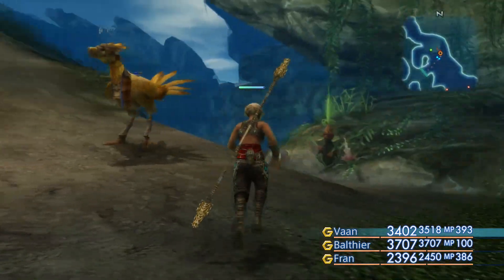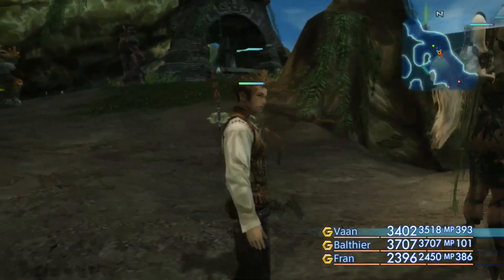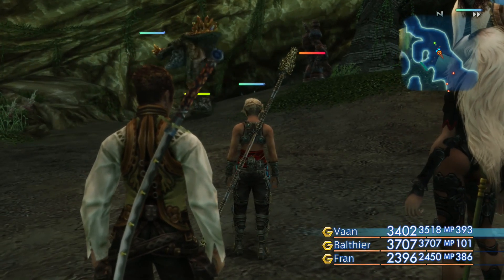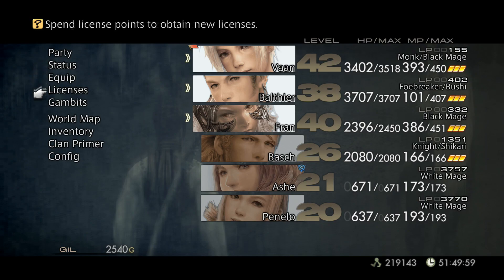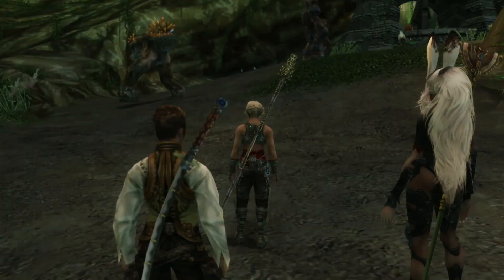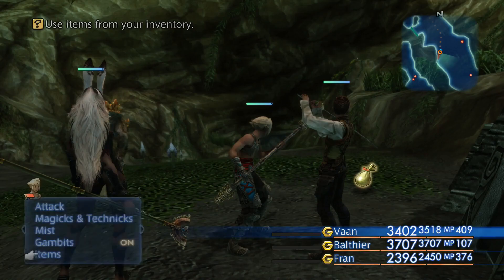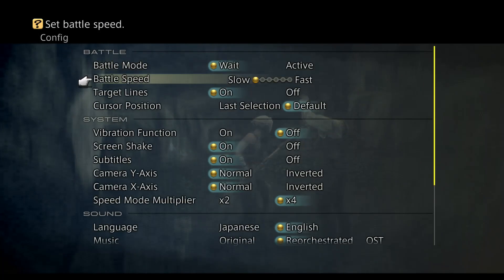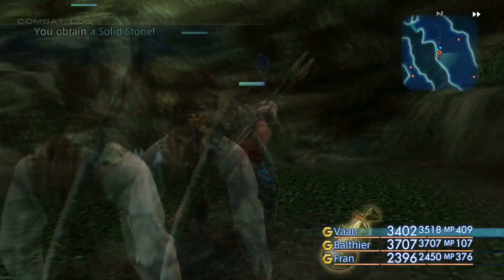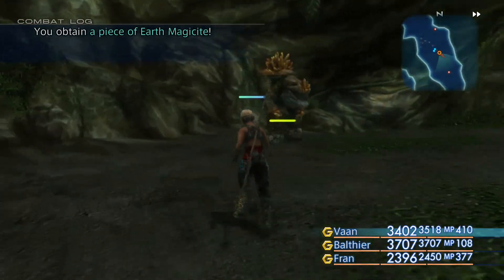I'm sure you guys know that you can change the speed of the game to two times as well as four times. What I had been doing throughout my playthroughs is going into the configuration menu, scrolling down to the speed multiplier, and changing the speed to fit the current situation. Once that was done, I would exit the menu and run around testing the movement speed, realizing the current multiplier was either a little too fast or not fast enough — so every time I wanted to change the speed, that would be the method I would use. I'm sure a lot of you have been doing the same thing.